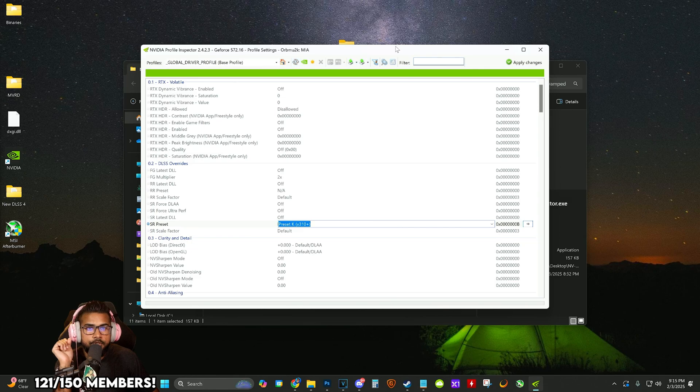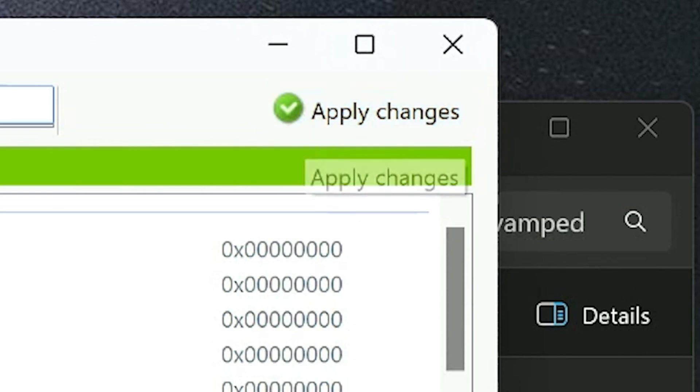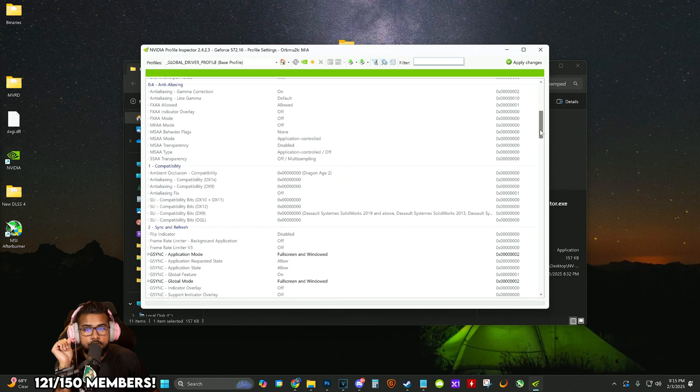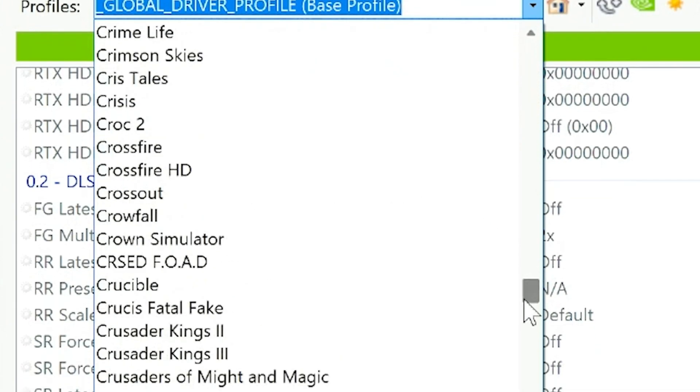Once you've made that change, go ahead and click Apply Changes in the top right. It's going to save and you should be all squared away. You don't need to change anything else going forward, but if you want to see what it looks like you can click on a different game.